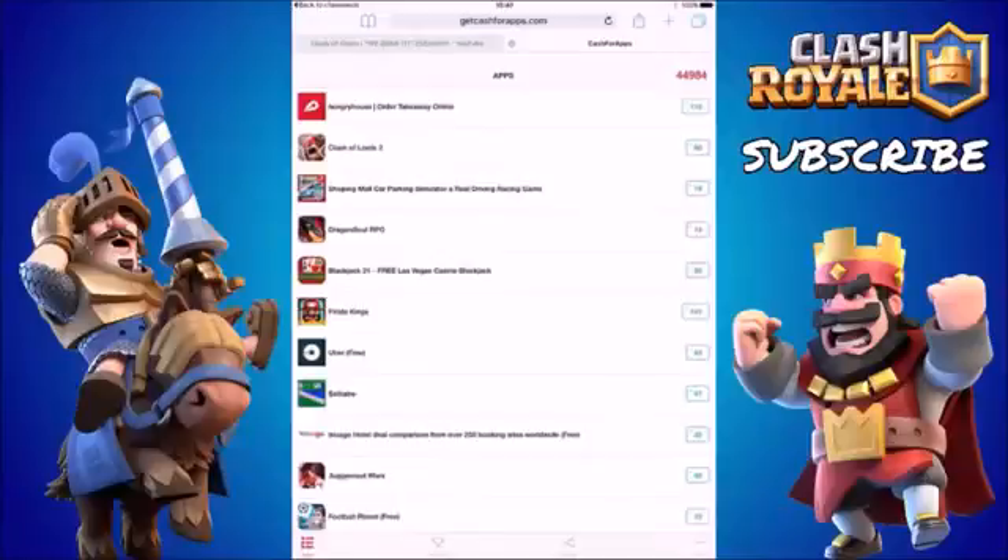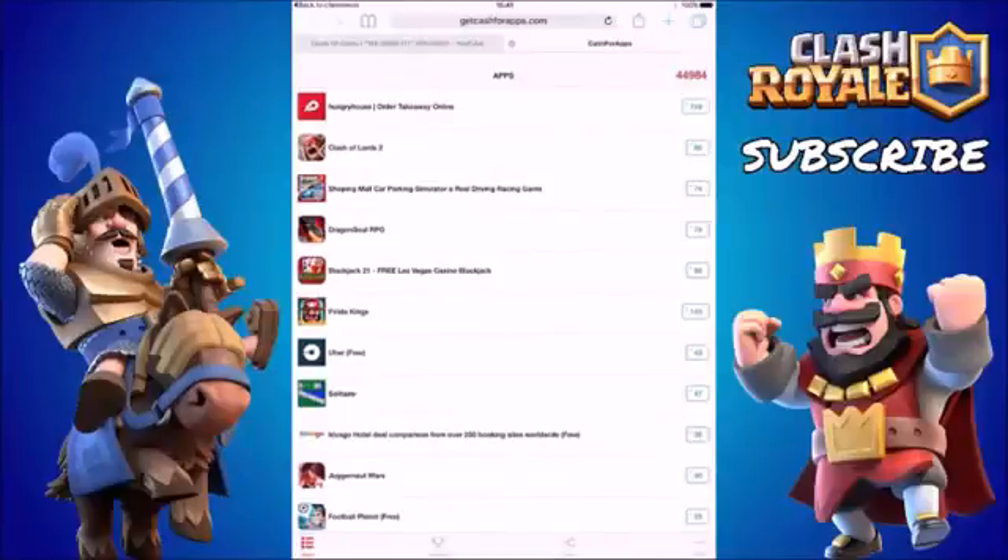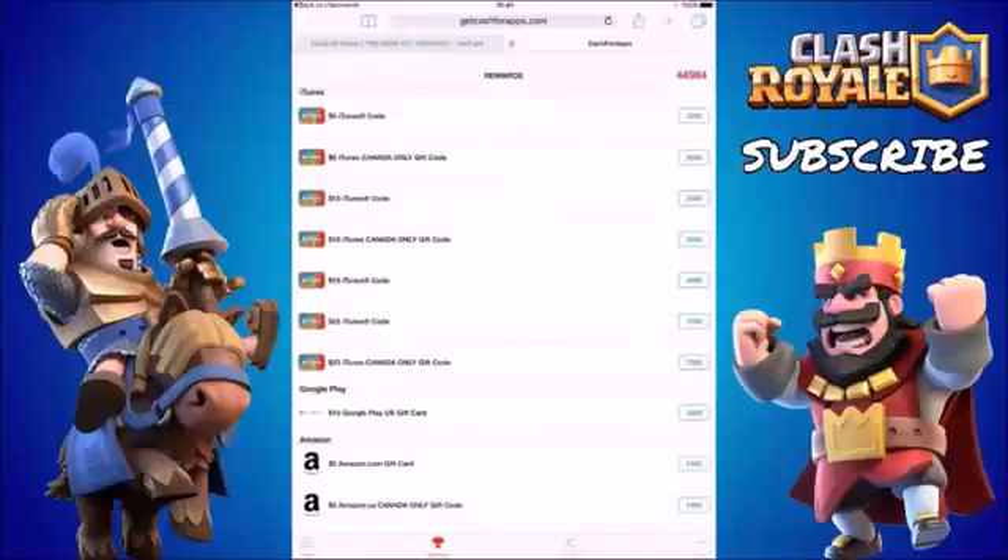I'm going to be 100% transparent and honest with you guys — it's going to take you at least 15 to 20 minutes to gather 2,000 points, meaning you'll need to download at least 15 to 20 apps depending on how many points you receive. I'm not going to lie to you. Once you've got at least 2,000 points, you can decide: do you want to go for a $5 gift card with 2,000 points, or do you want to save to 3,000 points and get a $10 gift card? I would suggest going for the $10 gift card. Once you've ordered your card, CashWraps will deliver it to your email address usually within 6 to 12 hours — I've even received cards in 30 minutes.